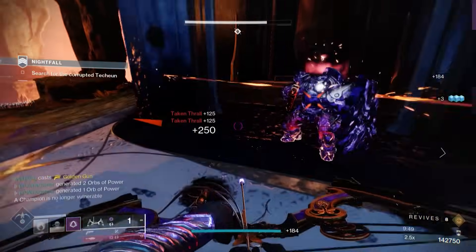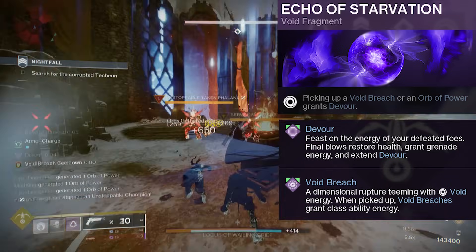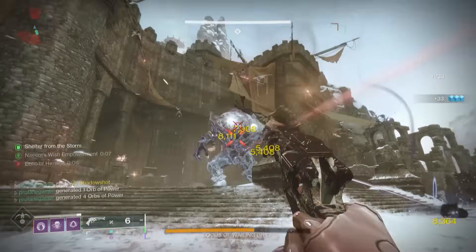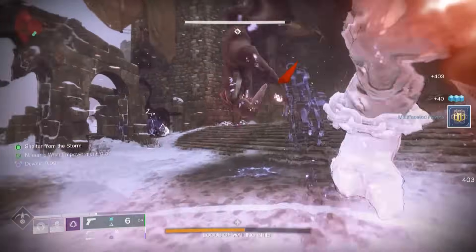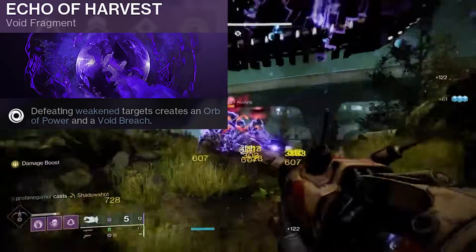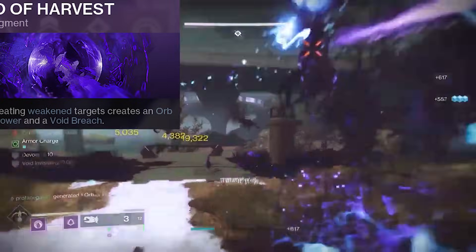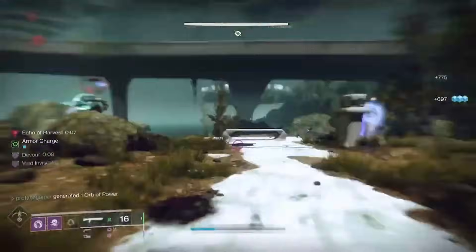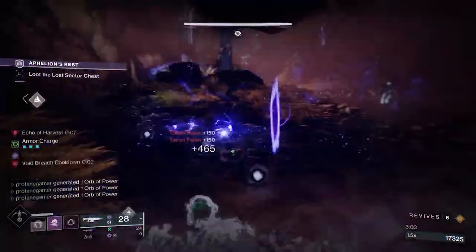We're also using Echo of Starvation, which is going to boost our ability to stay alive. This will provide us with Devour whenever we collect Orbs or Void Breaches. While Devour is active, we'll have health recovery triggered when defeating enemies, and extra grenade energy getting generated as well. You can expect to make a lot of Orbs and a lot of Breaches with this build, which means Devour will be getting reactivated often. We are using Echo of Harvest, so whenever we defeat weakened enemies, we will create Orbs and Void Breaches — Orbs generated once every 10 seconds, with Void Breaches every 5 seconds. Each Orb gives 2.5% Super Energy, and each Void Breach gives 12.5% class ability energy, allowing us to recharge our Tether much faster and have our dodge much more often.